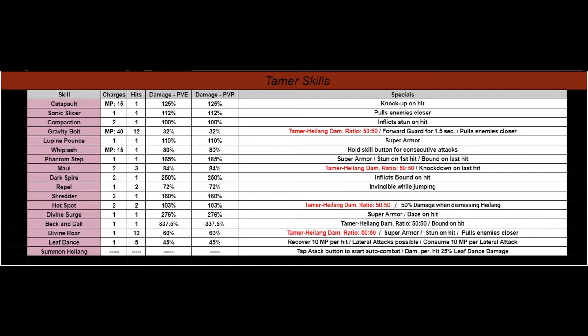I highlighted in red four skills: Gravity Bolt, Maul, Hotspot, and Divine Roar — to make them stand out. With this class, you get a pet named Heilang. He's awesome. Not only can you ride him like a mount, but he is your partner and you both tag team on damaging everything. It's really something to see.